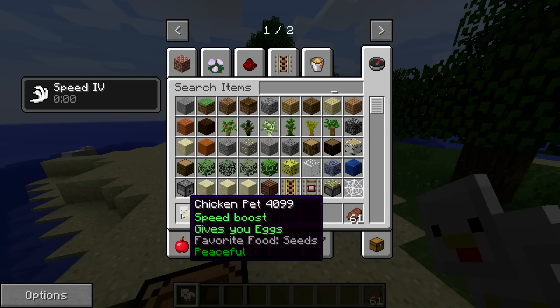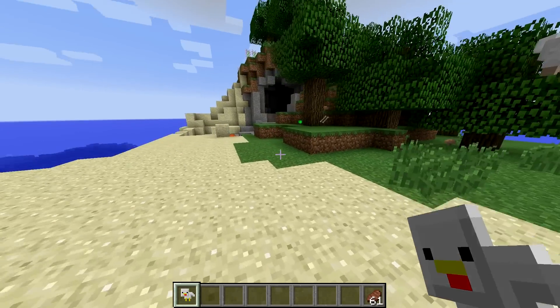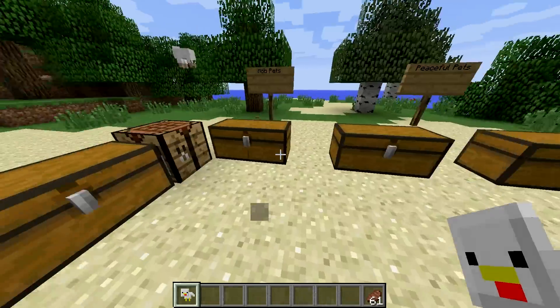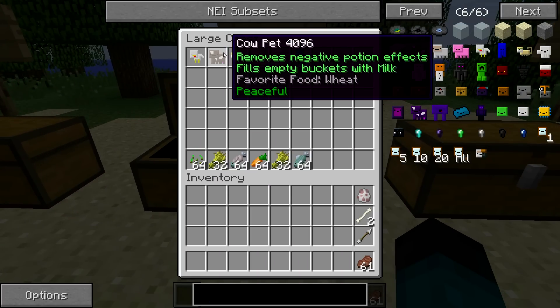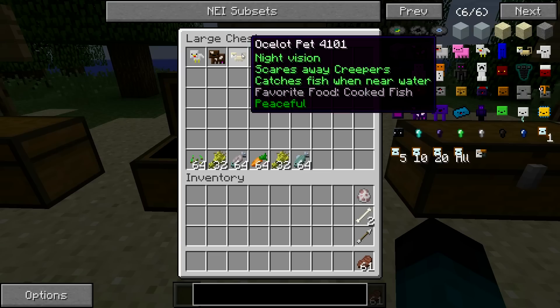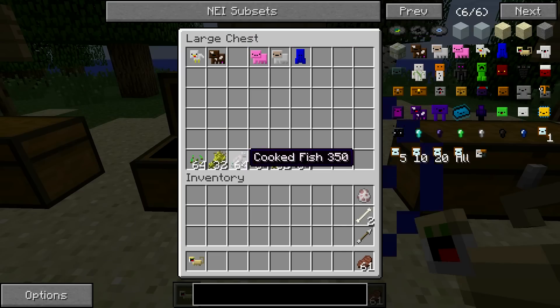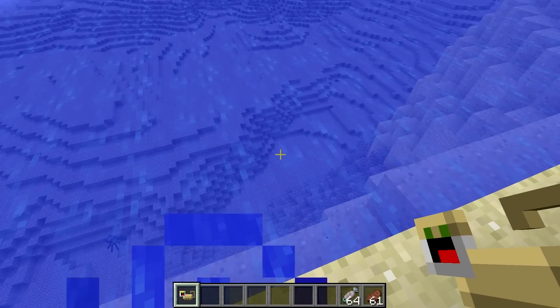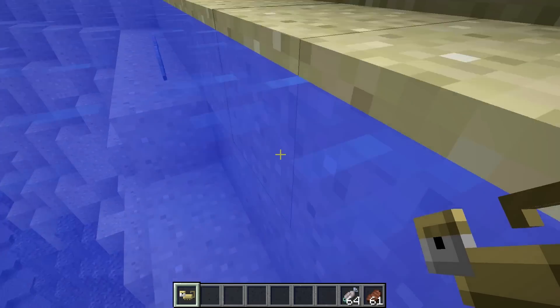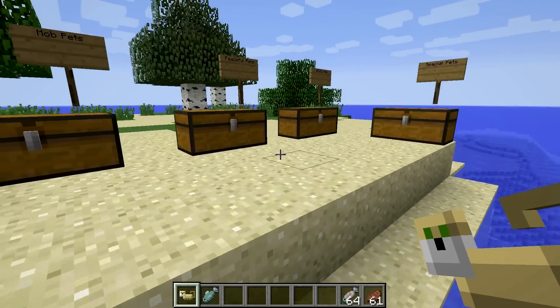The chicken gives a speed boost and also gives you eggs, consuming food when it does so - you get a speed four boost. The cow removes negative potion effects and fills empty buckets with milk, with its favorite food being wheat. The ocelot pet gives night vision, scares away creepers, and catches fish when near water - dropping us a fish immediately near the water.